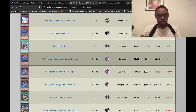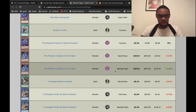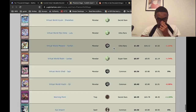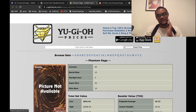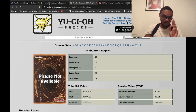One at $152 — Phantom Knights of Torn Scales. I don't believe I pulled that one; I think I pulled a Phantom Knights but the other one. $126 Tri-Brigade. I'm calling my shot — I think we're gonna get a high-value pull right here. If I got a highball card out of two different booster packs for my first two ever...